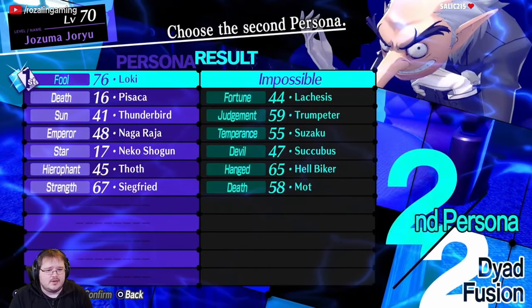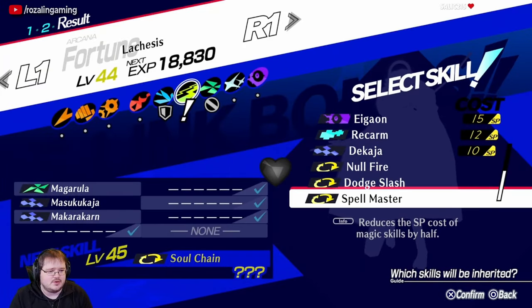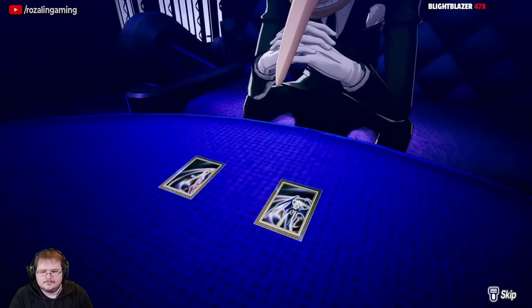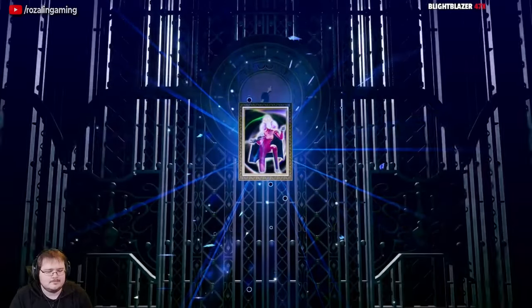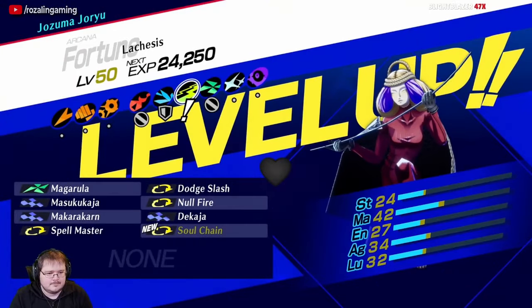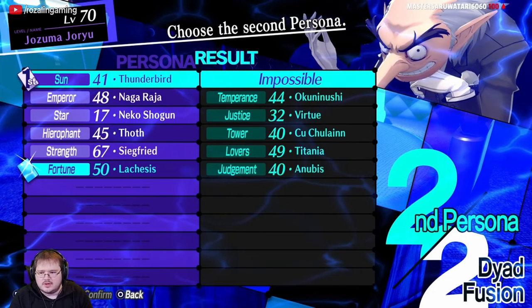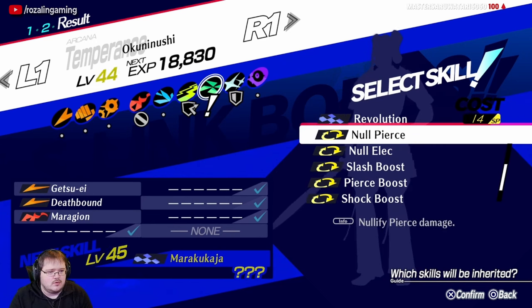We can start by fusing the Loki and the Pisaka to make a Laxus, passing down Spellmaster. Then we want to fuse the Thunderbird with Nagaraja to make an Okuninushi, passing down Nolalec.